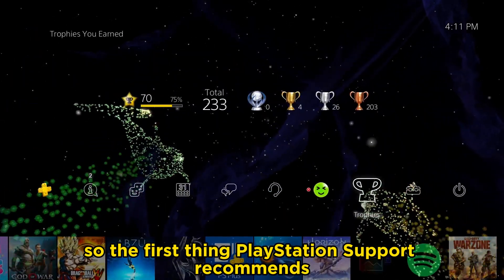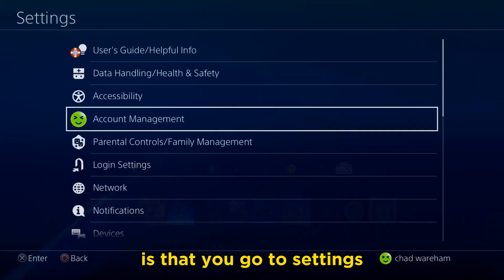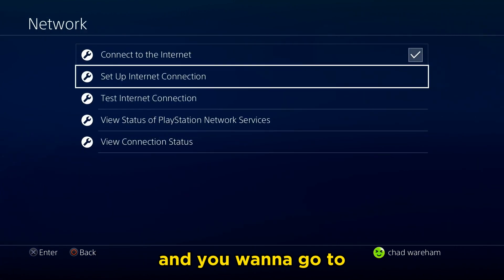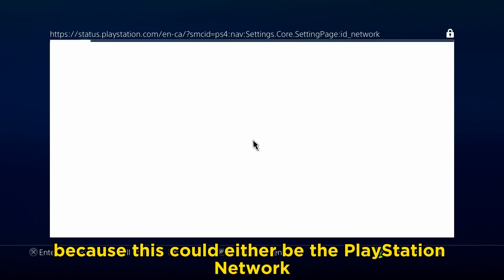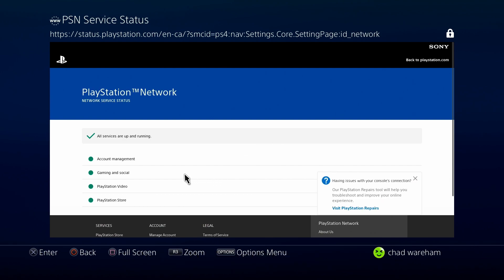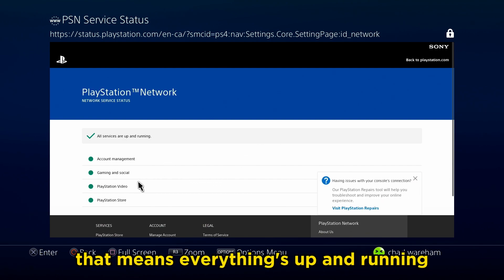The first thing PlayStation support recommends is that you go to Settings, then go to Network and view the status of PlayStation Network services, because the PlayStation network or game servers may be down temporarily. If all these are in the green, that means everything's up and running.